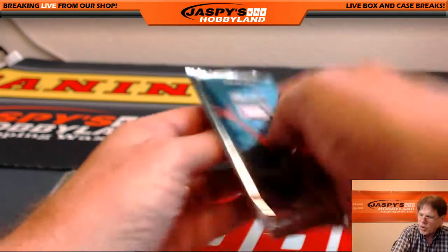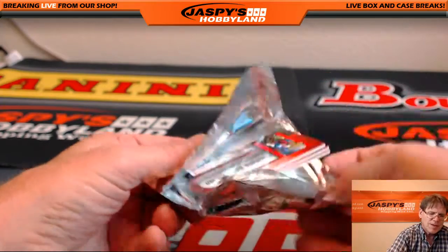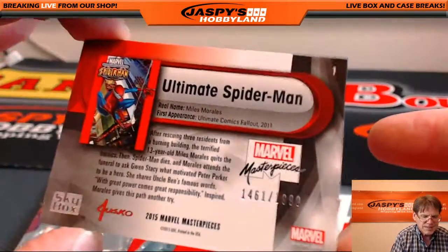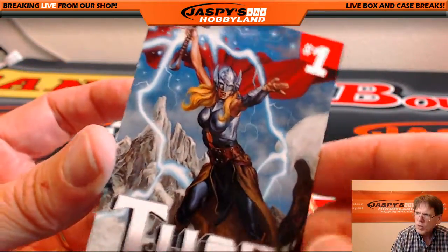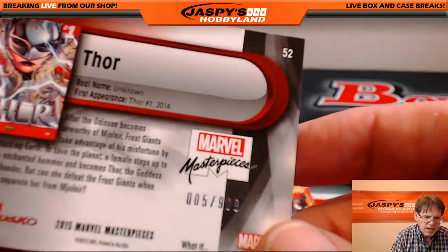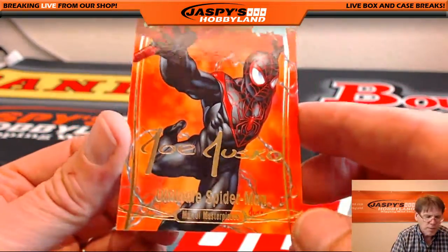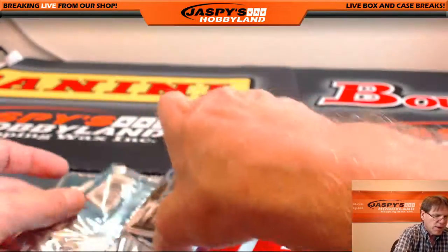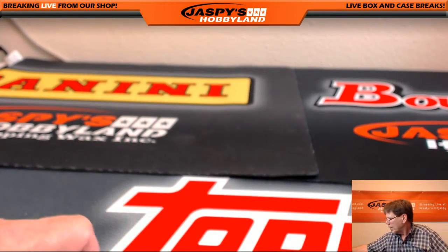Alright, next up — pack 12 going to Robert. Isn't that awesome? I think that's the first Joe Jusko auto we've pulled — one of ten. Ultimate Spider-Man, number 1461 of $19.99. Thor, number one comic cover Thor, 5 of $9.99. And wow — to go along with your Ultimate Spider-Man, another Ultimate Spider-Man, Joe Jusko facsimile, unnumbered. What a box! That is the break. The next box is in the store. Jaskoe's Hobbyland.com. Thank you everybody.